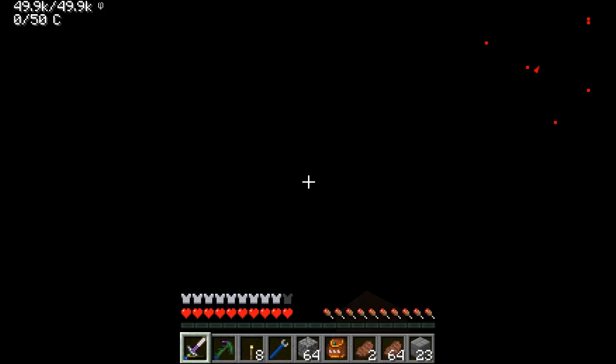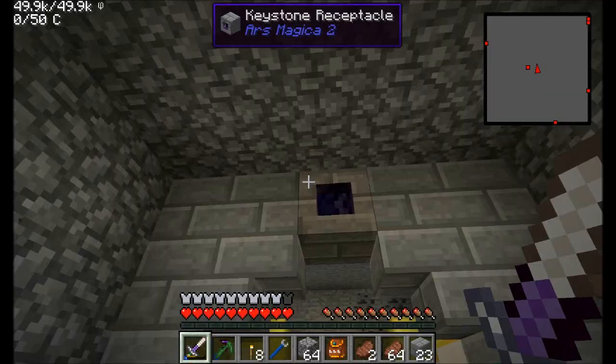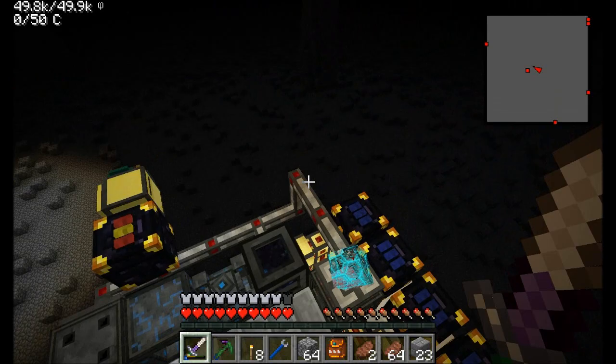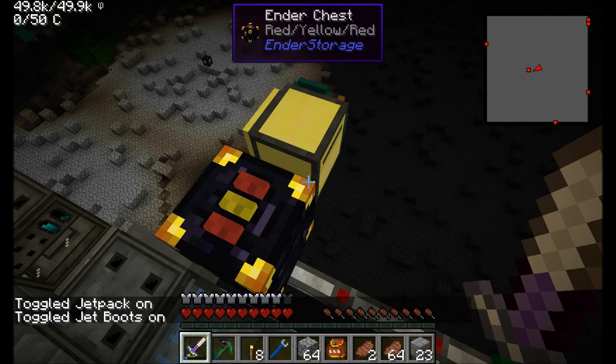So last episode, we got this whole system set up. I've noticed when jumping between the deep dark and the overworld, I get a little bit of lag. What we did was set up this cool system. The mining apparatus is now in the deep dark, which has double ore generation, so we're going to get twice as much stuff by mining in here.